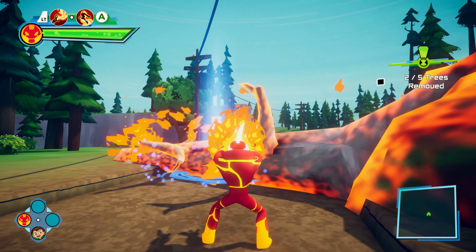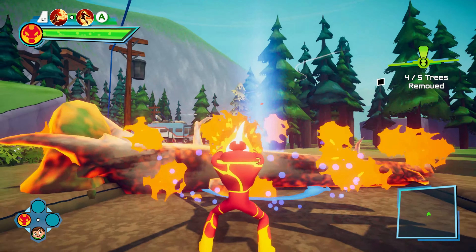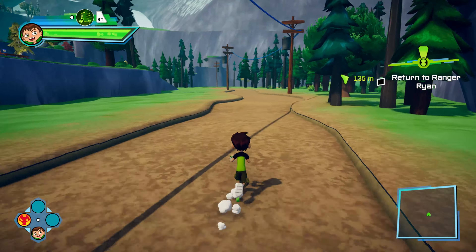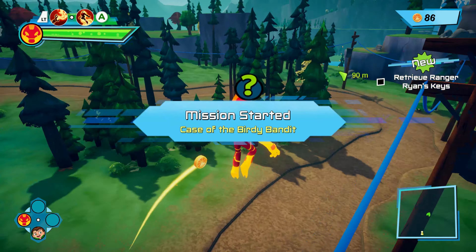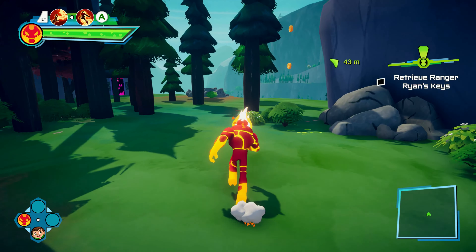The first one is clearing the road. Let's use Heatblast and burn up some of these trees that have crashed onto the road. At the upper right there's an objective to remove one out of five trees. We've just got a few of these to do, and then after we complete a few of these mini-missions, we will get our second achievement for doing an upgrade. Feel free to switch to Ben to use the scooter to get over to each tree a little faster. Head back to the quest marker — the little exclamation point — and that'll take us back to the ranger to talk to him and finish up that mini-mission.